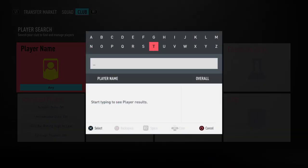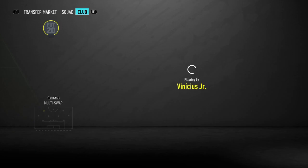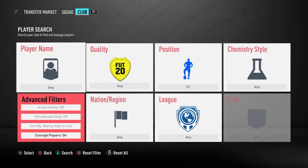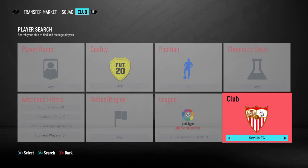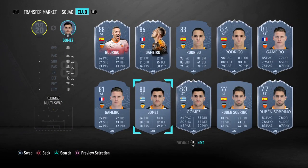So first of all, with the squad given to us, we need to play it a bit on the wings, so we're going to start with Vinicius Jr., who will represent the Real Madrid objective. And we'll pick a striker from Valencia itself. So if we can go to the V, we're going to try to go with Gomez since he fits perfectly on the squad.